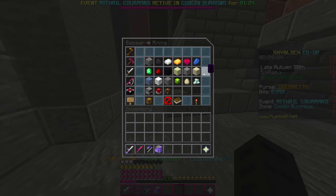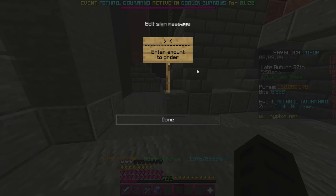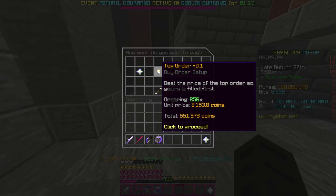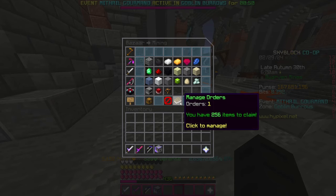Go to the Bazaar, open the menu, go to Dwarven Mines, select Starfall, and create a bidder for $256,000. This costs you $551,000 coins. Then wait for this bidder to fill, and once it fills, collect it.